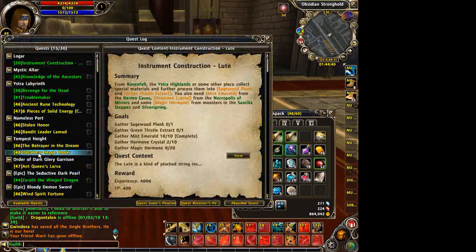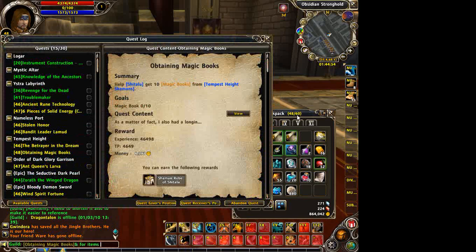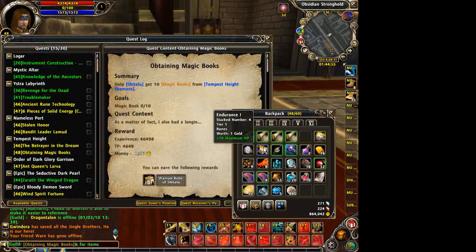Hold Shift down and press left click. You'll notice that down here in the chat box, you see a different colored link appear. For items, just bring up your backpack, hold Shift, left click, and there you go.